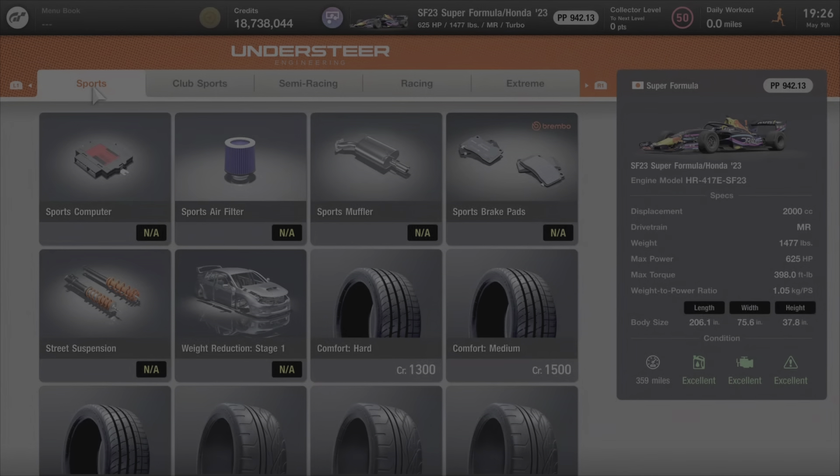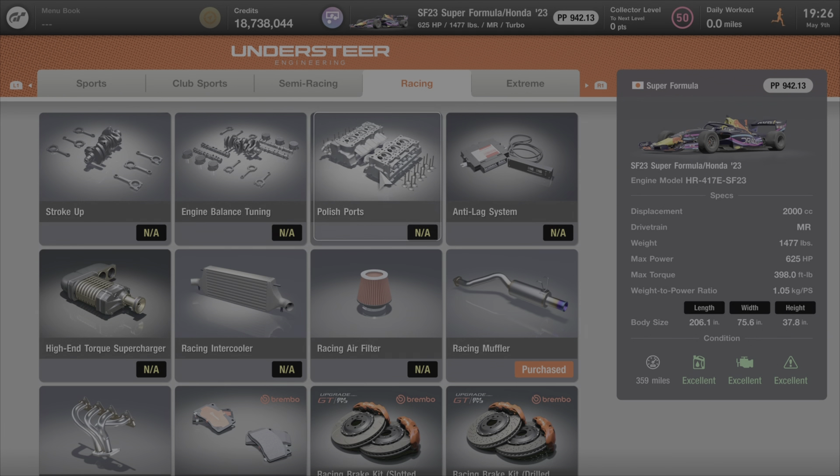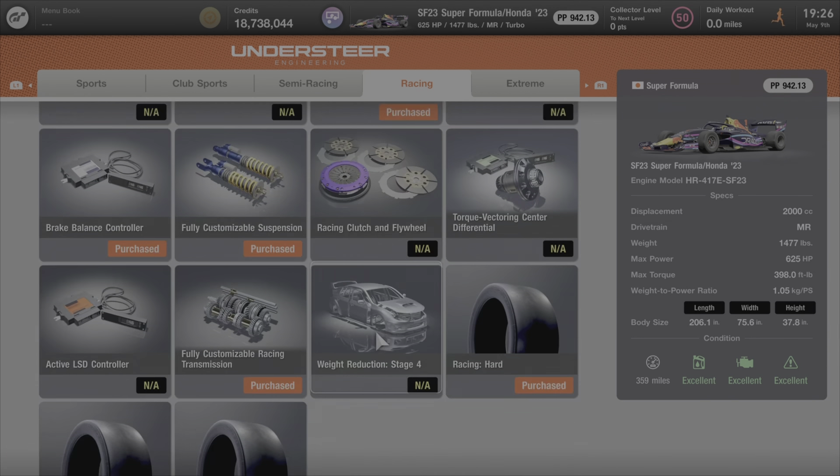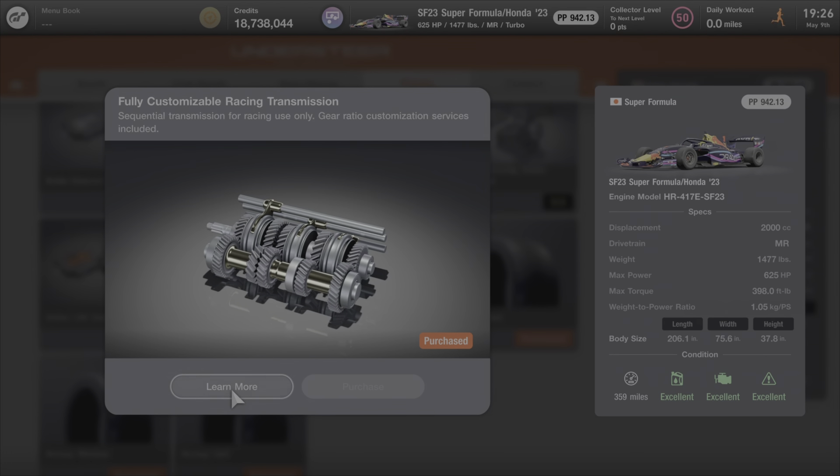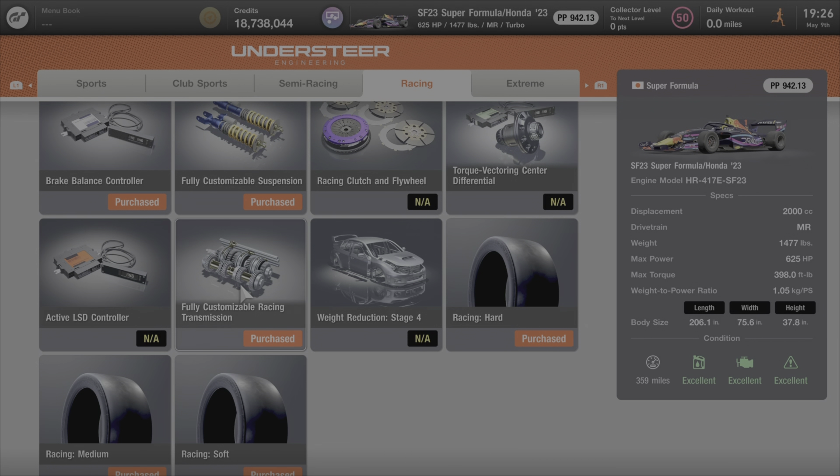Now let's go tune this thing. I know it doesn't really have VTEC, but regardless, we're going to go into the racing section. We're going to go down and find the fully customizable racing transmission, grab that bad boy, and slap it into our SF23. That's all you need to buy.